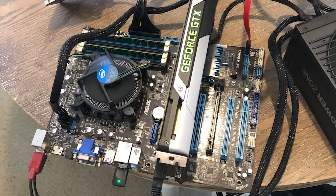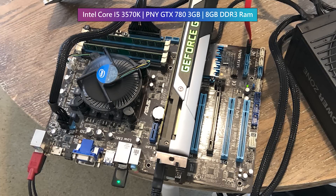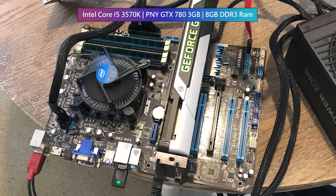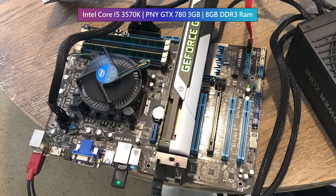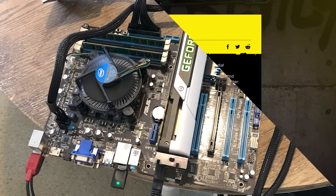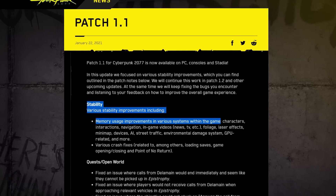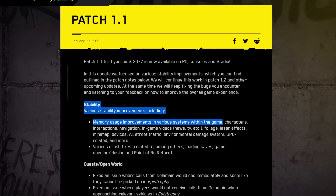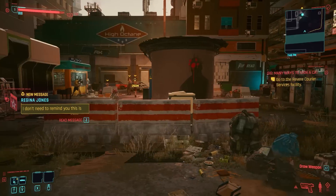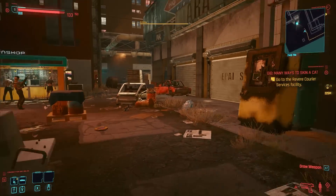I've reassembled the Cyberpunk minimum specs PC, or part of it anyway, and today we're going to see how this latest update affects the performance. According to the patch notes, there have been various stability improvements with the game, including memory usage improvements. I've also seen a few YouTube videos that detail lower CPU usage, which would be ideal for us because the i5-3570K was really struggling in Night City.